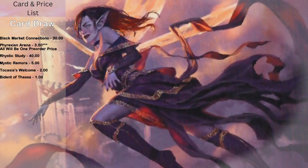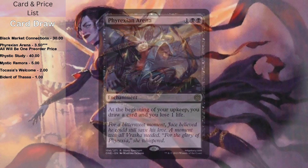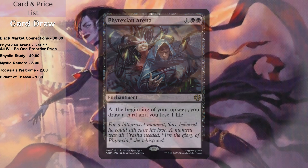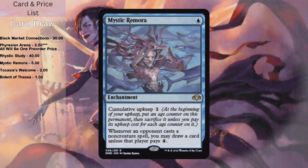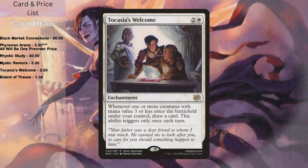We also have card draw options in the enchantments. Black Market Connections is like Phyrexian Arena except your card draw costs more life, but with this deck that's not a big deal. You can also get treasure tokens or make shapeshifters, which are technically fairies. Phyrexian Arena: when you cast it, you get the 1/1 fairy token, so it's three mana for a fairy token and then a draw each upkeep. Rhystic Study — Commander classic. Mystic Remora is like Rhystic Study but with cumulative upkeep; still, one mana for a fairy token and some card draw is nice. Tocasia's Welcome from Brothers' War: whenever one or more creatures with mana value three or less enter the battlefield under your control, draw a card — only triggers once per turn. Tokens have no mana cost so they hit three or less; if you make a fairy token with Aleila, you draw.